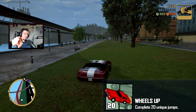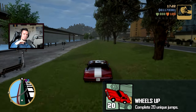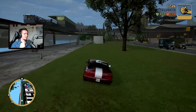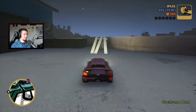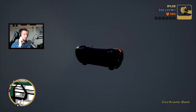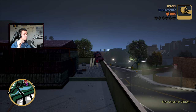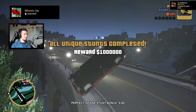The next achievement is Wheels Up — complete all 20 unique stunt jumps. I waited until all islands were unlocked to do them all at once since it's much easier. I have done 19 stunt jumps; this is the 20th and last one. There's a stunt jump guide on screen if you need it. Achievement unlocked.